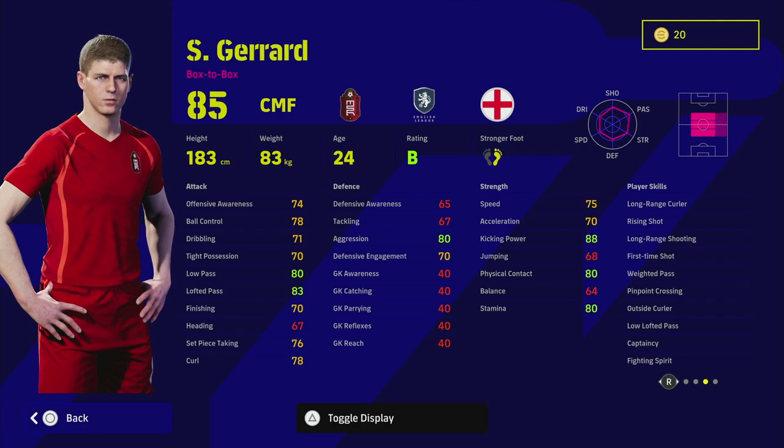Speed and acceleration — he has the same base acceleration as Torres, which is a little strange. His balance is extremely low, and that's where they balance the cards: with balance, tight possession, and acceleration. It's very rare nowadays to get cards with everything decent plus the height. They've nerfed players like Haaland and Torres with either low acceleration and high balance, or low balance and good acceleration.